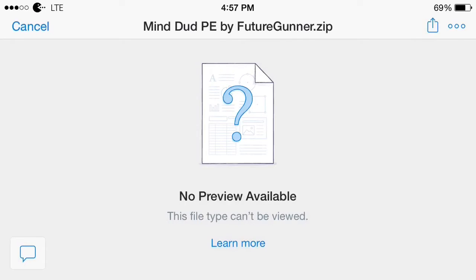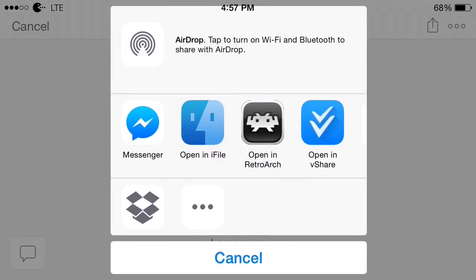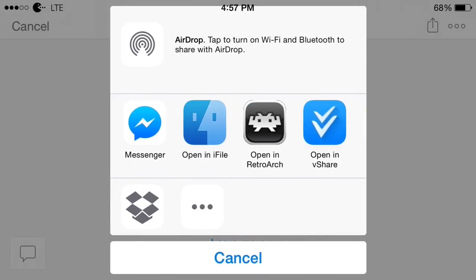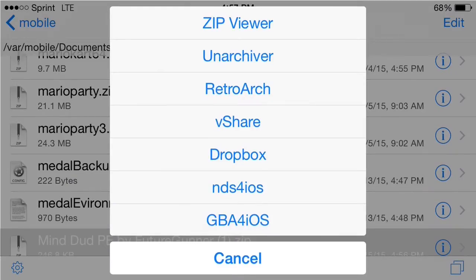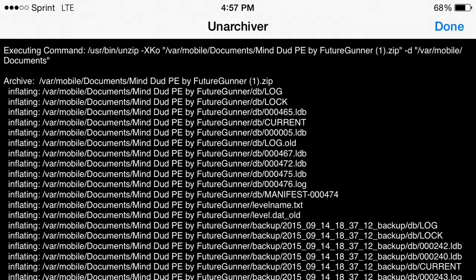That's about it for that. Now what you want to do — it brings you to Dropbox. You click on this thing in the top right corner, and you click 'Open In.' Then it will bring you to a list of apps you can open it in. I'm going to go to iFile. Now that you're in iFile, what you want to do is click unarchiver, and it will unarchive it.